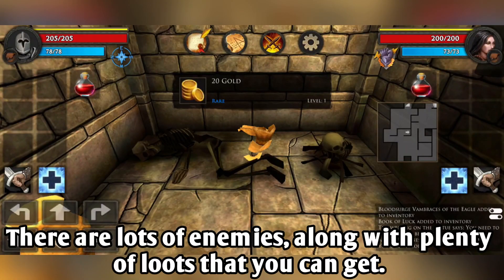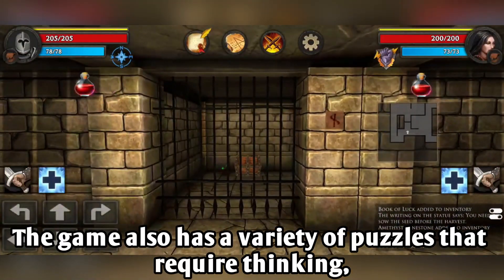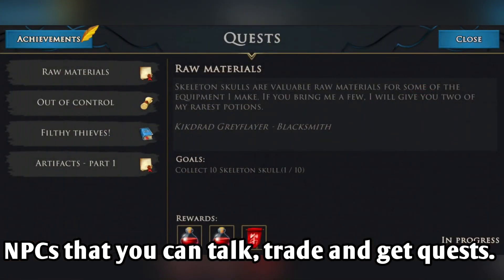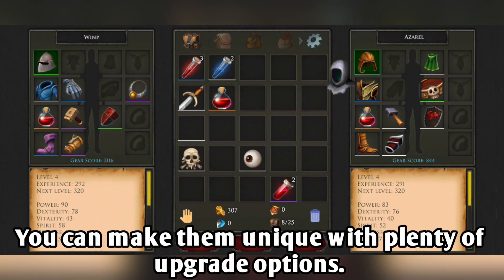There are lots of enemies along with plenty of loot that you can get. The game also has a variety of puzzles that require thinking, NPCs that you can talk to, trade with, and get quests from. A great feature is that although both heroes start the same, you can make them unique with plenty of upgrade options.